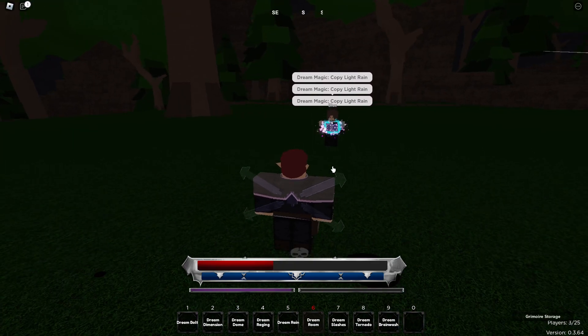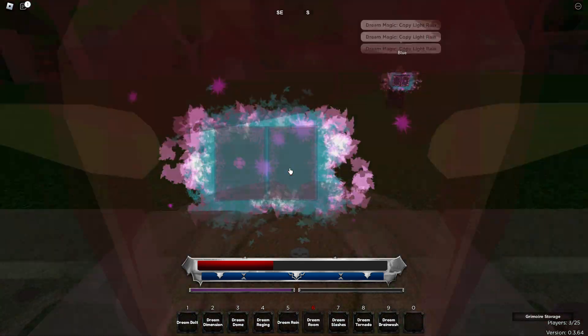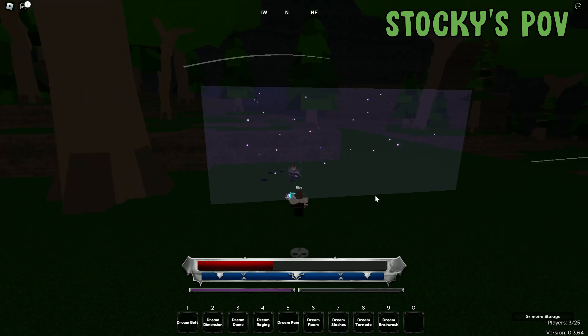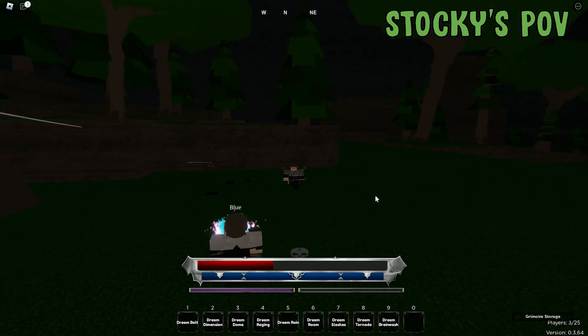The sixth move in Dream is called Dream Room. It says it snatches a victim but I'm not really sure what this one does — it could be bugged. This is what it looks like from my point of view, and Blue's point of view.